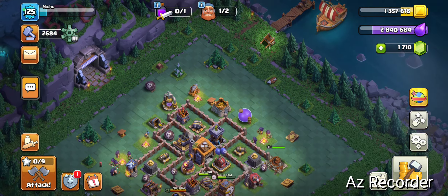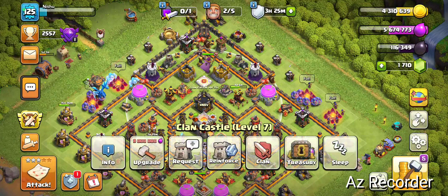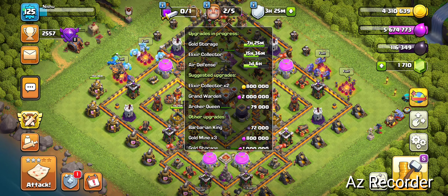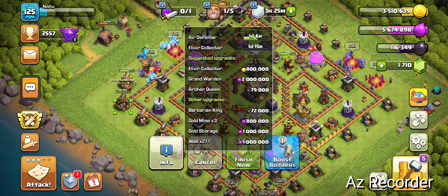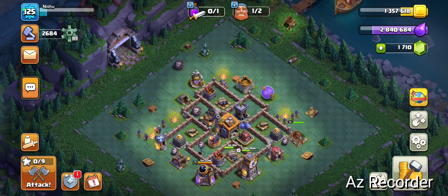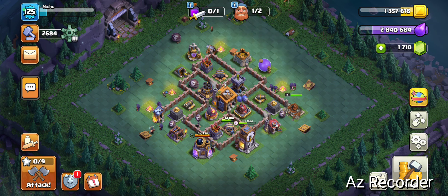Hey guys, welcome back to Knight Archer Visit Gaming. Today let's try some Builder Hall attacks really quick, and maybe we can also try some main Town Hall attacks. Still trying to get the hang of funneling — it's not really my best skill. Let's just get the collectors. My builders are busy, so I also have to put my builder into something. Already researching — maybe I can put it into my Battle Machine after doing my attacks.